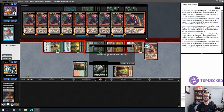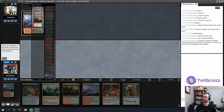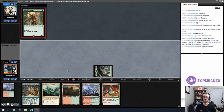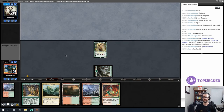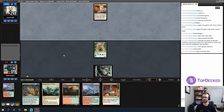Opening hand is pretty strong — I get to lead on a couple of basics and go for an early Collected Company. Forest, Ignoble Hierarch, pass. We're going to look kind of like a red-green Goblin Food Chain list in a lot of matches — that wasn't something that had occurred to me immediately, but it's definitely true. I'll play my creature pre-combat. Daze is a card that exists in this format. It's not super common for Prismatic Vista to lead into Daze, but gotta be cognizant of it.